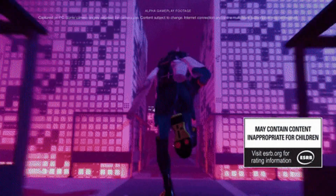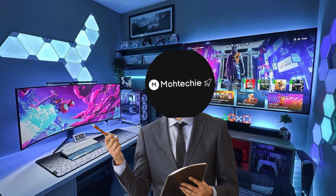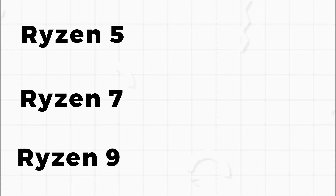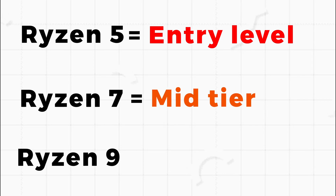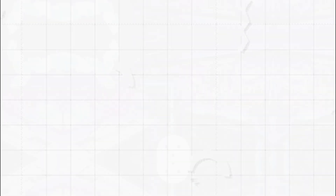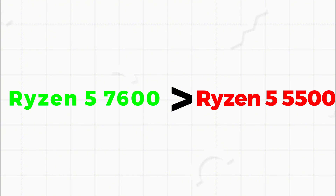But if you're here for gaming, AMD usually gives you more value for your money. AMD CPUs are divided into three main tiers: Ryzen 5, Ryzen 7, and Ryzen 9. Ryzen 5 is entry level, Ryzen 7 is mid-tier, and Ryzen 9 is the 'I have no budget' tier. The generation and model of the CPU matters — a Ryzen 5 7600 is better than a Ryzen 5 5500. Higher numbers equals better performance. Simple.